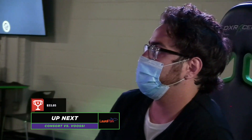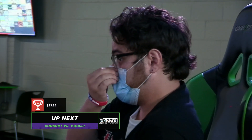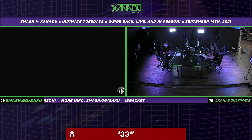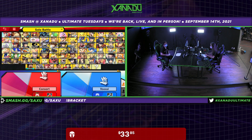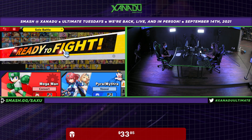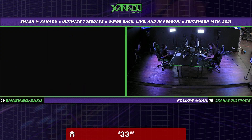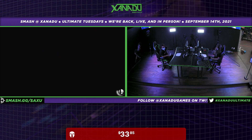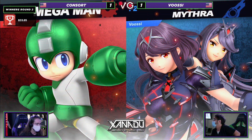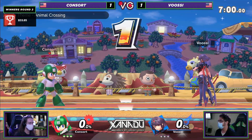What are we going to see? I know Consort's probably going to stick with Mega Man — very likely. Is he going to go all Mithra next? We're going into game three here. Vusi sticking to the Pyra. Consort sticking to the Mega Man.